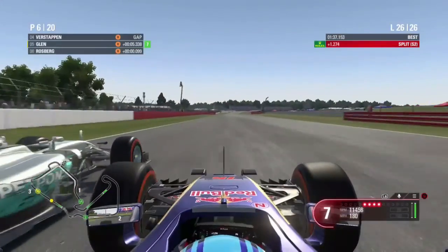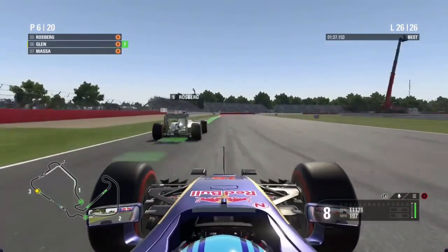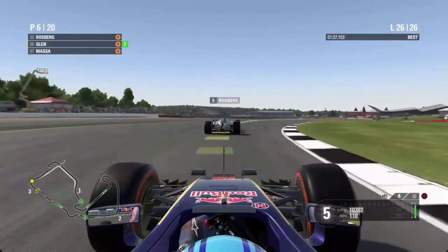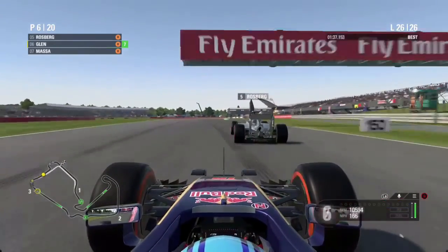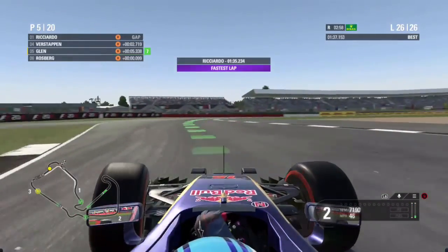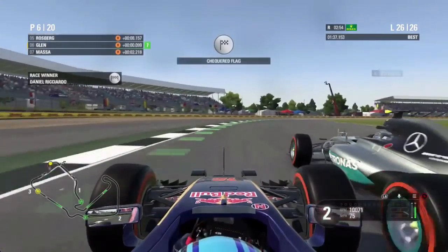Cutting to the last lap of the race and we have been overtaken by Nico Rosberg on the Hangar Straight once more going into the right-hander. We try to get some good traction off the corner going into the last braking zone of the race. We go up the inside into the corner — it's side by side stuff, and it comes down to who gets the better traction.